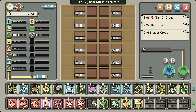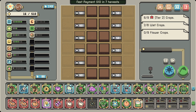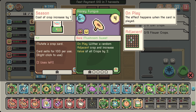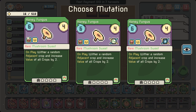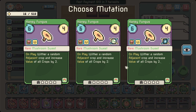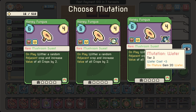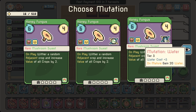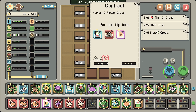Wait — this one already has a mutation. 'Cost of crop increased by five.' What happens if you mutate an already-mutated crop — probably not a good idea. This one's probably staying around. Let's mutate this one. We can choose to either not mutate it, or 'it spreads to adjacent empty plot after every nine cards played' — that doesn't do much — or 'on mature gain 20 water.' I like that one, that's really good.